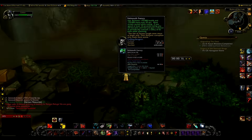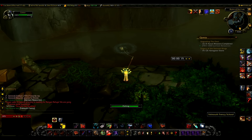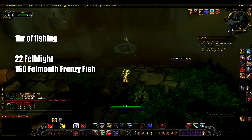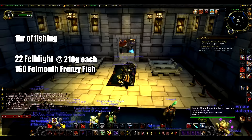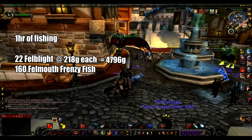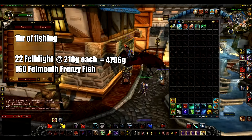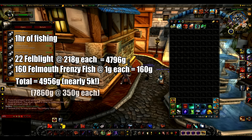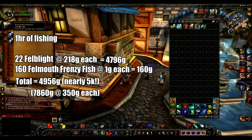The drop rate is pretty low at 5%. I did an hour run and I hardly got any for the first half, but I got three Felblights out of one pool at the end which was crazy. From an hour of farming I got 22 Felblights and around 160 Felmouth Frenzy fish. They sold for 218 gold each, so in total I made 4,796 gold from the Felblights. The Felmouth Frenzy sold for about 1 gold each, bringing the total to 4,956 gold — nearly 5k per hour.